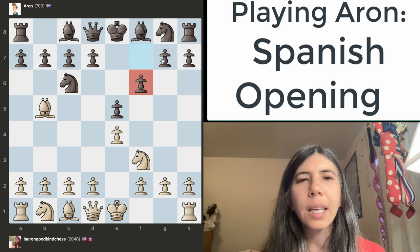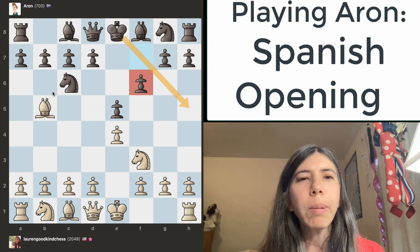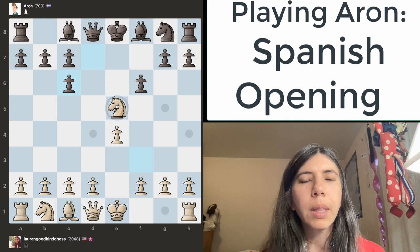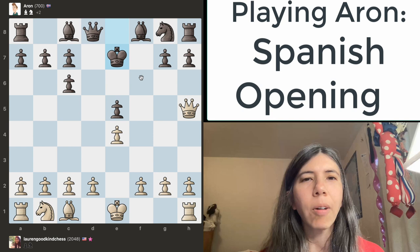Aaron decides to move this pawn to f6. This is not a good move because notice the king's diagonal — it's open. So what I'm going to do right now is take the knight, and then since this king's diagonal is open, I'm going to sack the knight for a pawn. Pawn takes, and then I'm going to move my queen over here, and I'm excited.